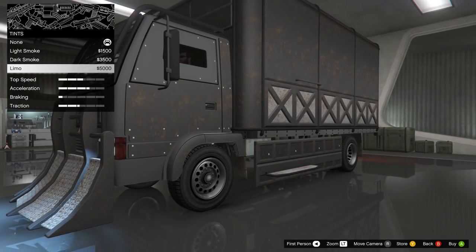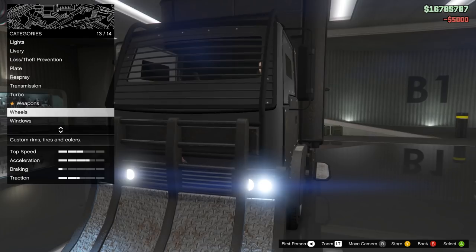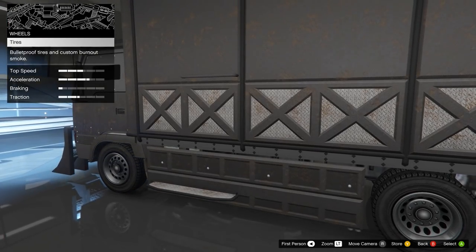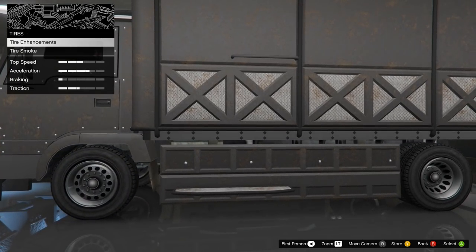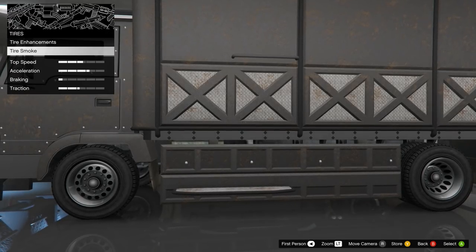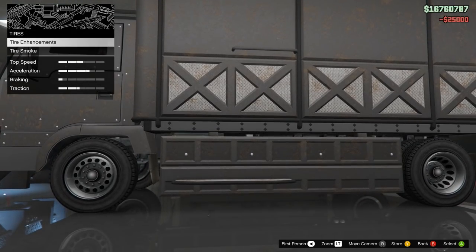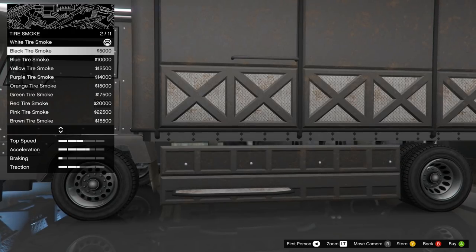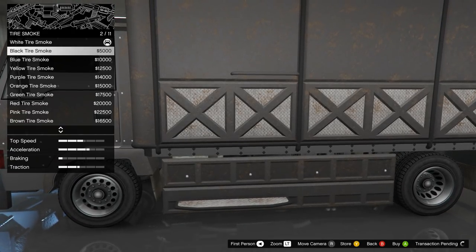Windows - limo tint for 5,000. Wheels - bulletproof tires and custom burnout smoke. It looks like on this one you cannot change any rims or anything like that, but you can make it bulletproof tires for 25,000. Tire smoke - I'm pretty sure I'm going to go with the black tire smoke.